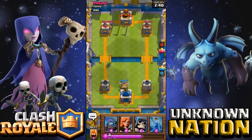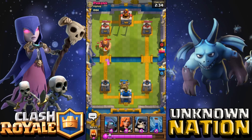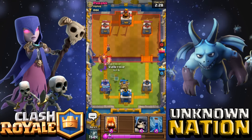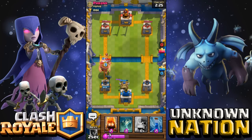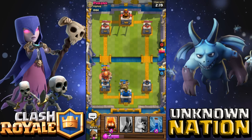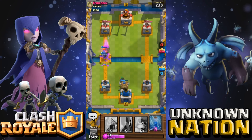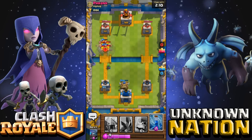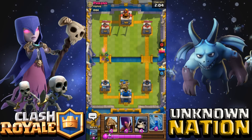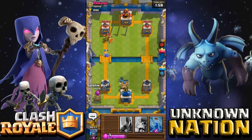I'm thinking now that I should have upgraded the mini pekka. Let's see if we could do less damage. This helps — it's not as bad as it was. Let's bring in the fire spirits in case he has minions or something. Those barbarians got taken out, so that's a good thing. Zap — he used zap.